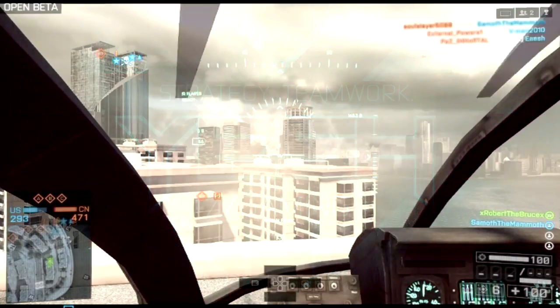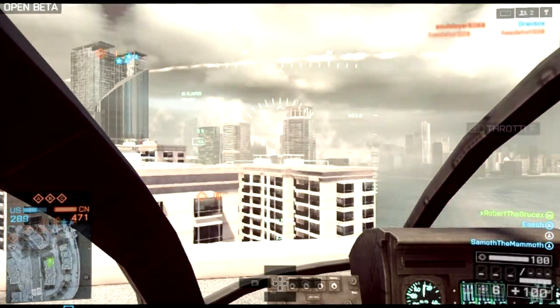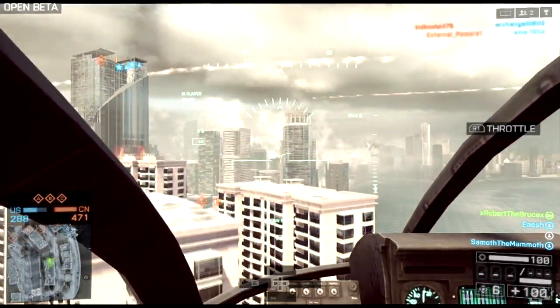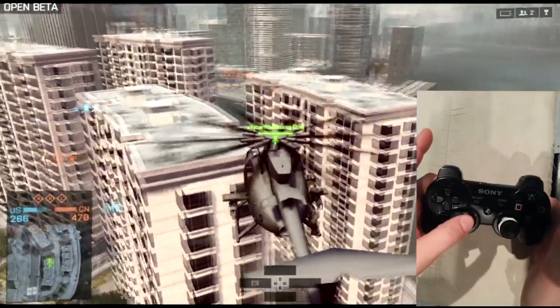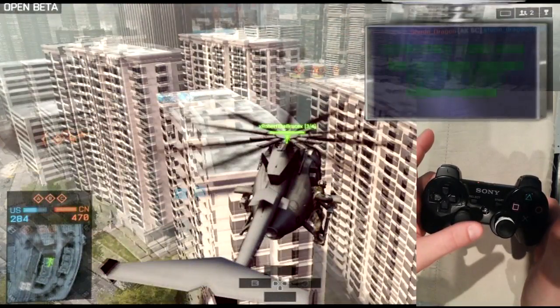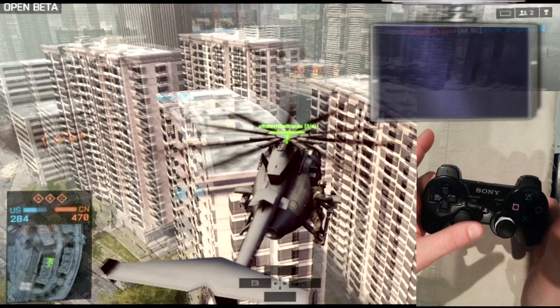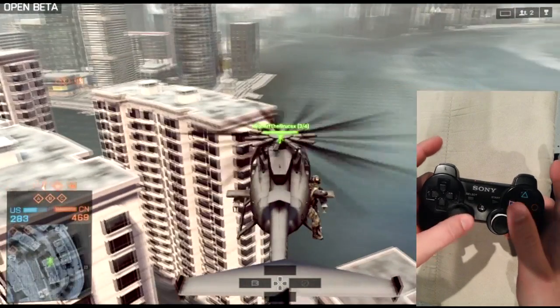Pitch, roll, and yaw — this is where it gets a little more complicated if you've never done this before. Yaw controls the rear rotor and turns the helicopter; this is done with the left stick. On PS3 — and PS4, I assume Xbox has similar setups — you don't really lose altitude and you don't really change the orientation of the helicopter much other than spinning it left and right. Yaw is very safe.